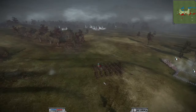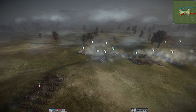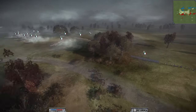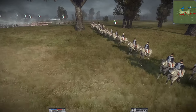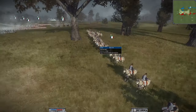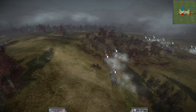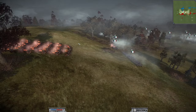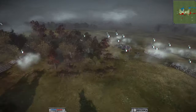Things are already kicking off — Karl has his mounted Nizam-i Cadet ready to try and take out those howitzers, knowing they're going to be brutal. This French player is actually led by Marshal Soult, not a standard general. Let's press play and get this battle underway.